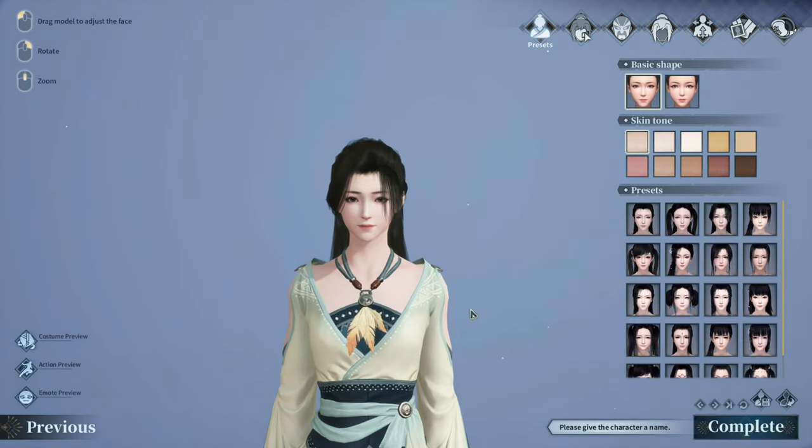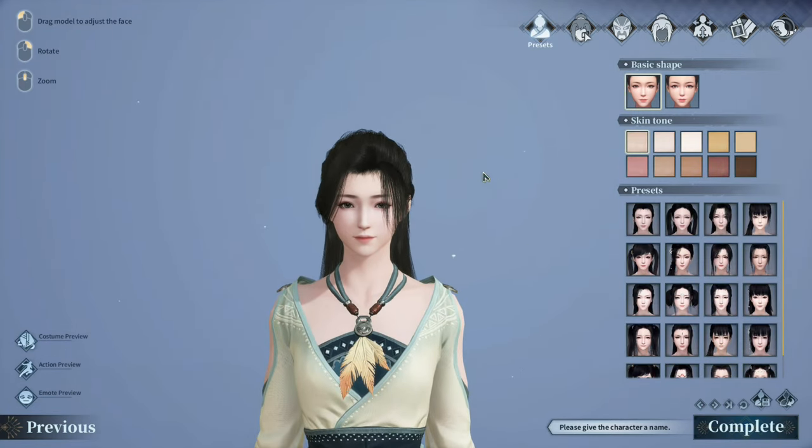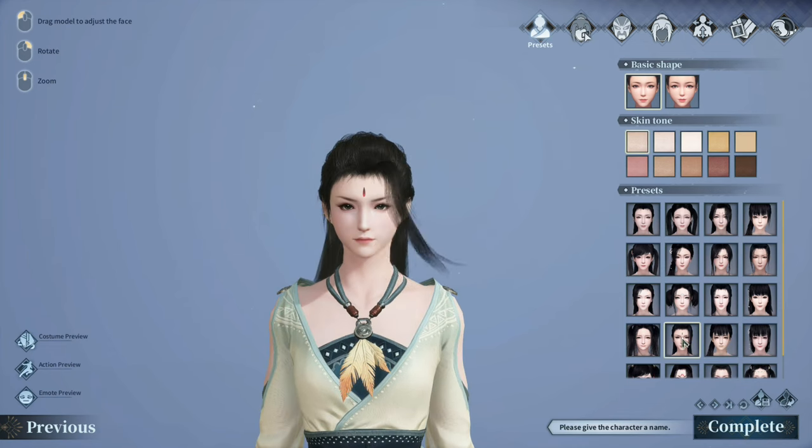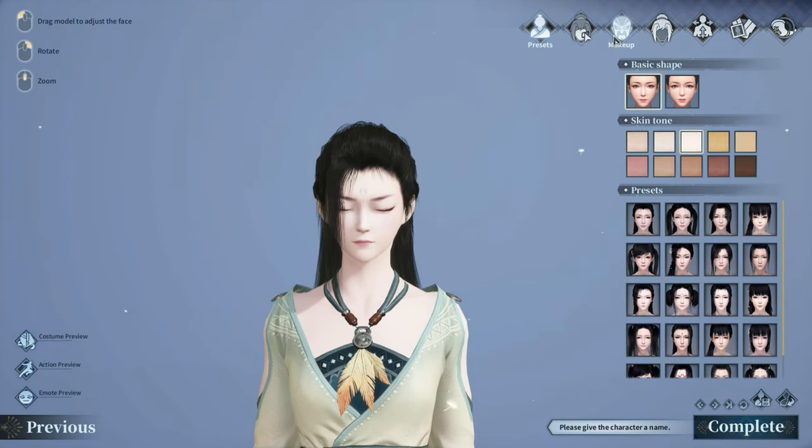And here's the character customization, guys — it looks like it's very in-depth. In here we can change the basic shape of the head; there's only two. There are a few different skin tones and there's a preset if you don't want to fiddle with character customization. But we're going to take a look at the character customization. Let's go to the Face tab.